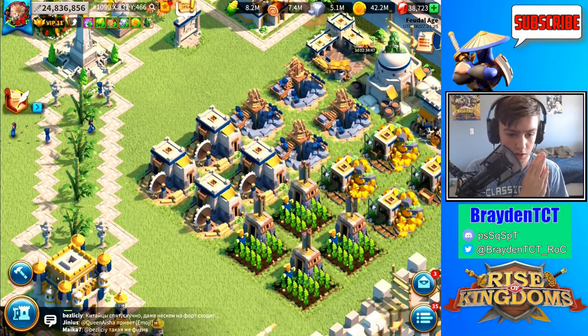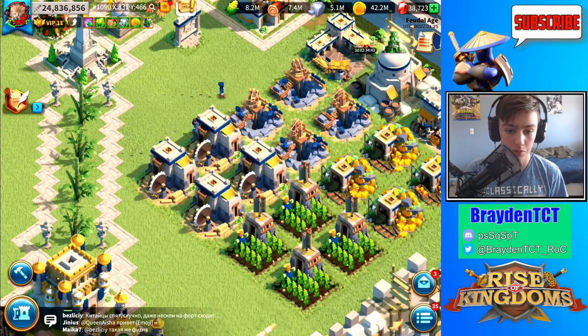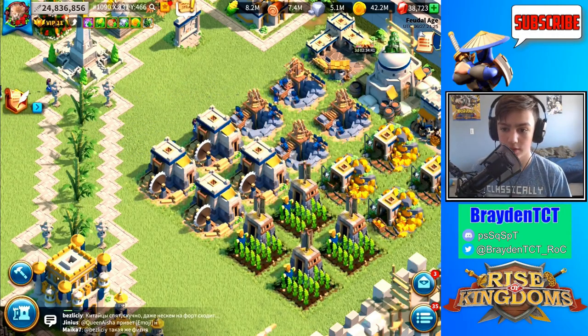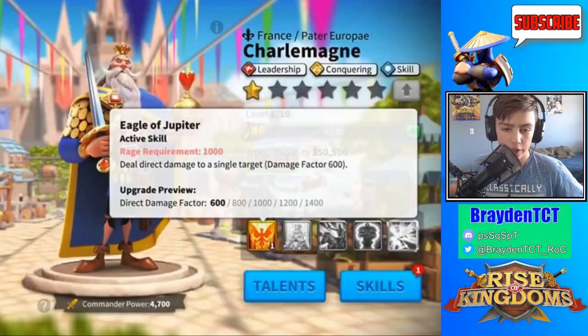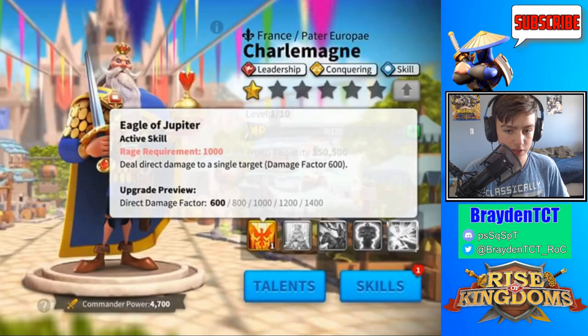I got these screenshots from Chiskel's video, shout out to him, and I'm going to be reviewing them. This is what Charlemagne looks like. He is a French commander — a leadership, conquering, and skill commander. Unlike normal leadership and conquering commanders who usually have attack, he has a skill tree, similar to Frederick.